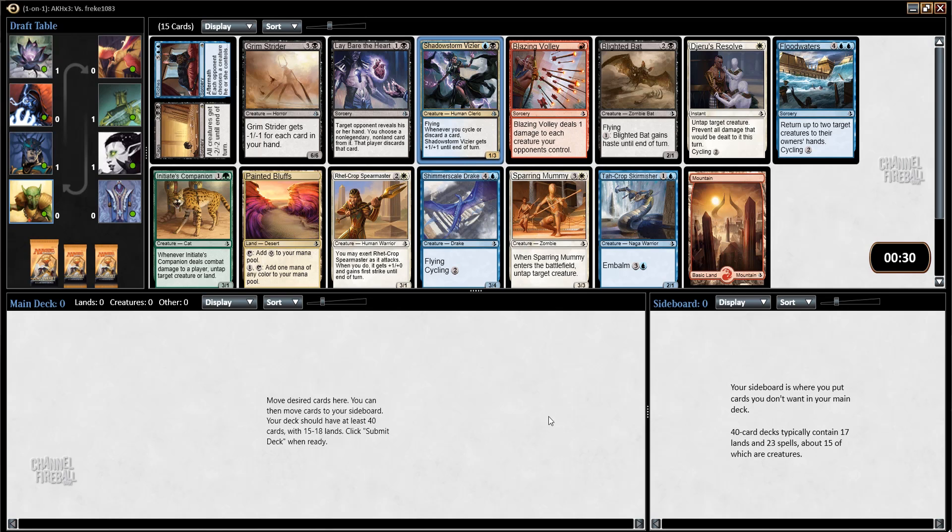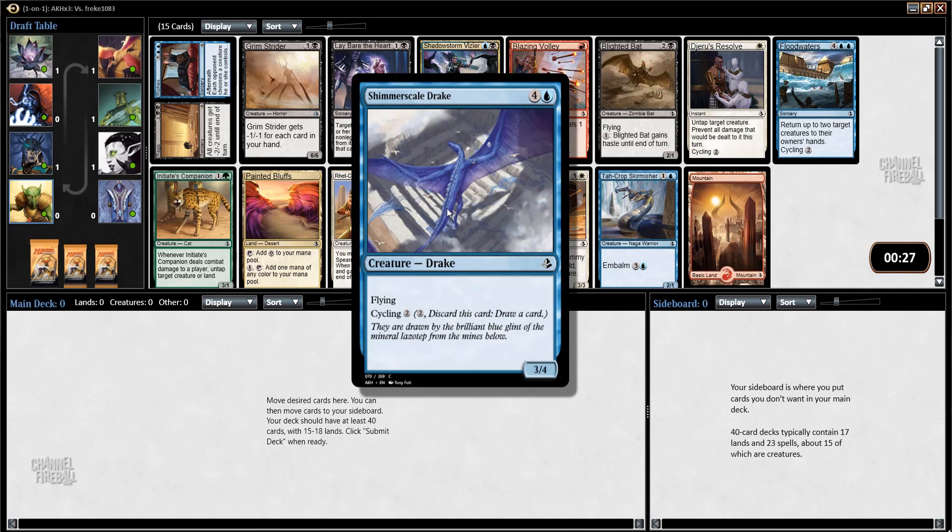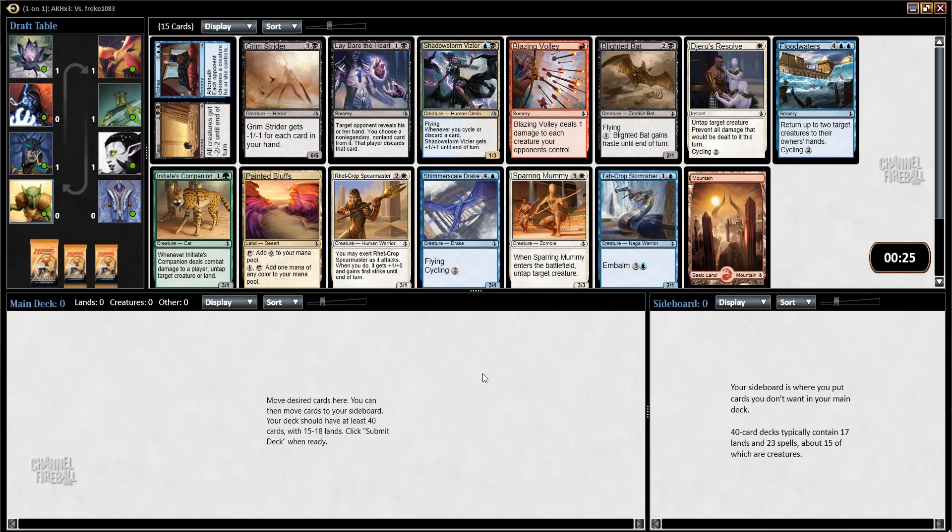And then from the commons, really nothing too exciting. I guess Shimmerscale Drake is okay. I'm going to take Rags to Riches, and maybe with some tremendous luck I can wheel Shadowstorm Vizier if nobody else is interested in black and blue.